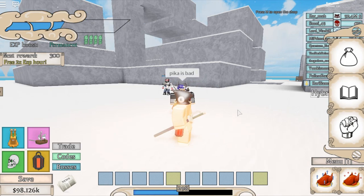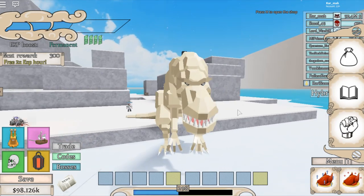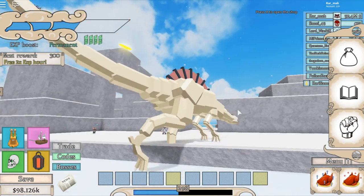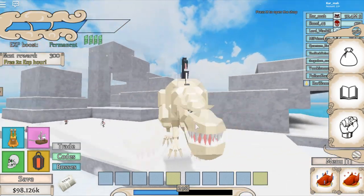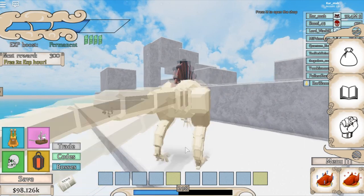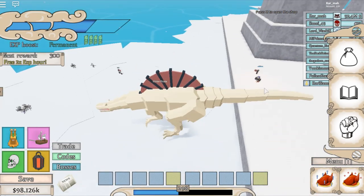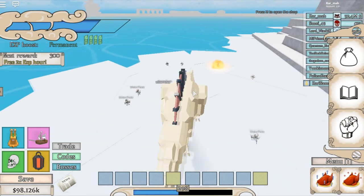Here we go — press Y — BAM! Look at this, tell me this is not insane. This is so cool. I don't know how big my hitbox is but I think my character is still down there technically. This mode is insane — it gives you more health and stuff.